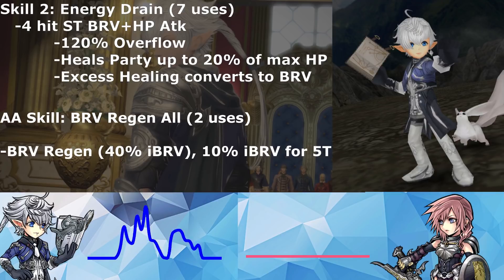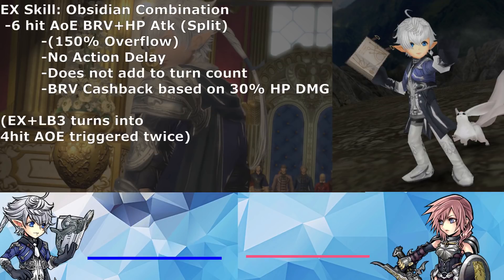His EX skill, Obsidian Combination, is a slow recharge. The base version is a six-hit AoE magic brave and HP attack with split HP damage and 150% overflow. It has no action delay, so he gets his next turn right away, and it does not add to the turn count. At the end of it, he recovers bravery based on 30% of the HP damage dealt. At EX+ Limit Break 3, the six-hit AoE magic attack becomes a four-hit AoE magic attack initiated twice, so he can dish out a lot of damage in a single turn that technically doesn't even add to the turn count.